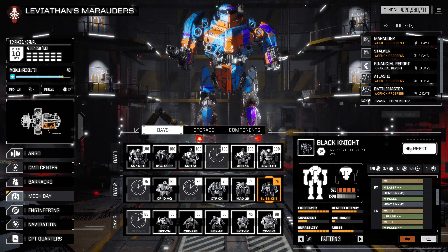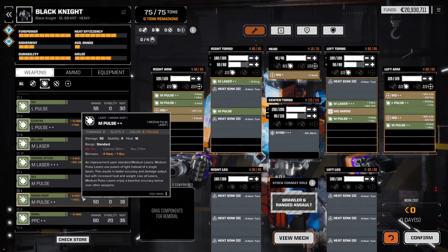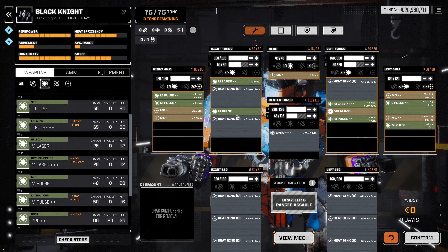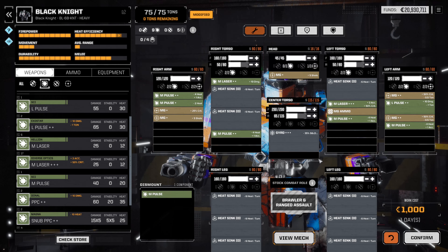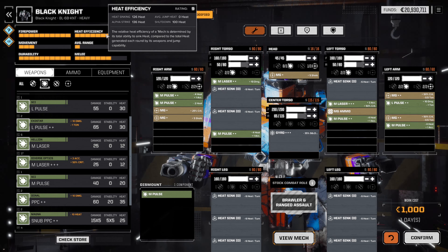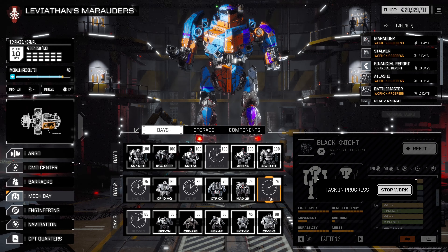Oh, that's right — we also had a medium pulse laser to add, so let's throw that on the Black Knight as well. We're trying to get that Black Knight to become the disco machine we know it can be. Medium pulse with less heat and more accuracy — let's drop off the standard medium pulse with no benefits and put the upgraded one on. That will do very nicely. We could even drop a heat sink since we'll keep that thing incredibly cool, but we'll stick with what we've got and finagle the exact loadout later to save some weight.